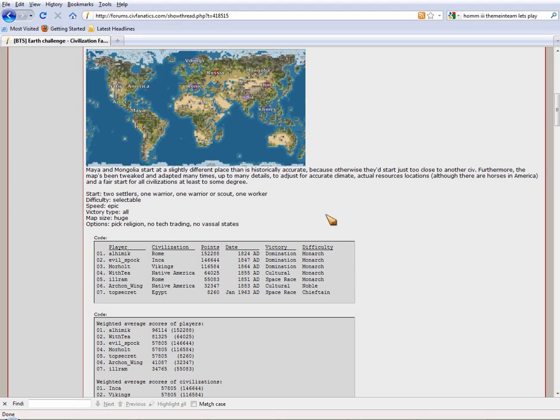No tech trading and no vassal states will drastically affect the outcome of the game. No tech trading is certainly a break from normal. There is nothing as strong as tech trading in this game, and I'd rather see other aspects of gameplay get emphasized when it comes to teching. Right now you just research something the AI doesn't have and trade it, and you get like a 400-plus percent return on your beaker investment — pretty much no city improvement is worth that. You can stay ahead just by trading monopoly techs, but not with no tech trading.